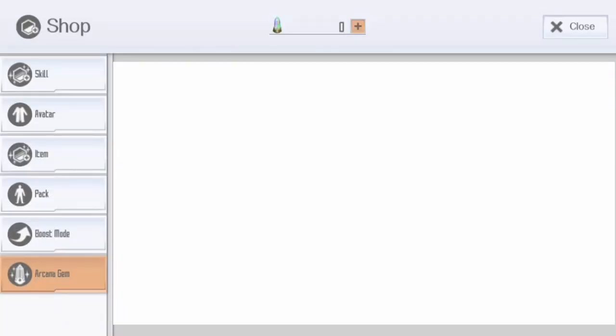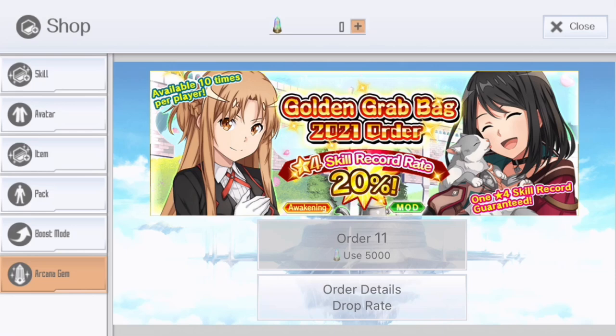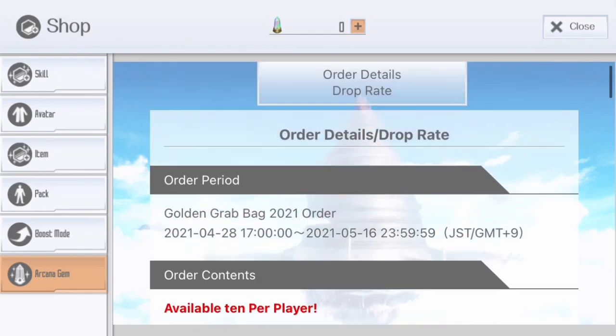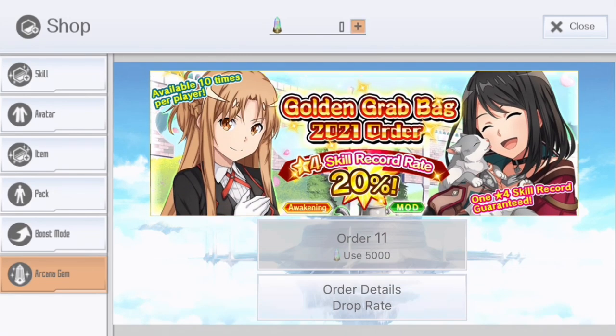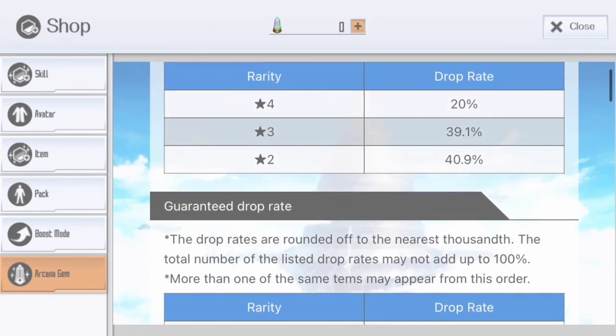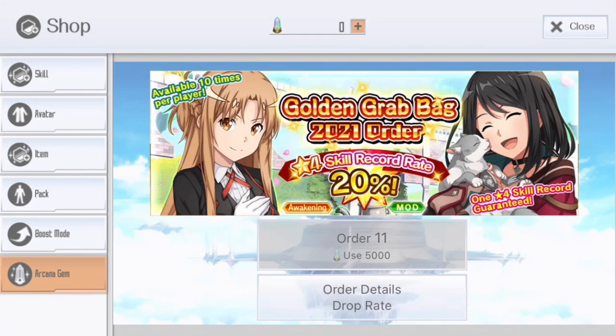So the question is: is this banner worth the pull? I will say if you're missing a lot of skills, this banner is actually worth it. But as a free-to-play player, I don't think this banner is actually good because you're getting a lot of old skills, and most of them are outdated. You can use them for weapon XP, but if you're trying to do fast runs on bosses like Warden, Leila, or even Chaos, none of them will help a lot. I would rather skip this banner.